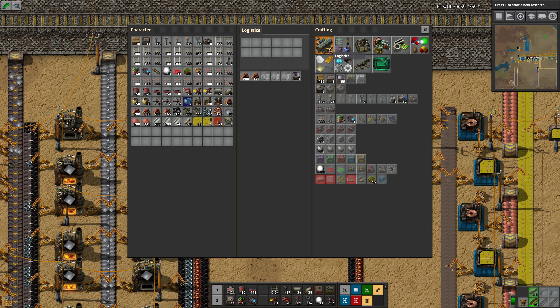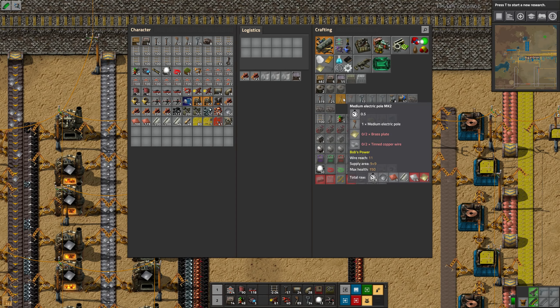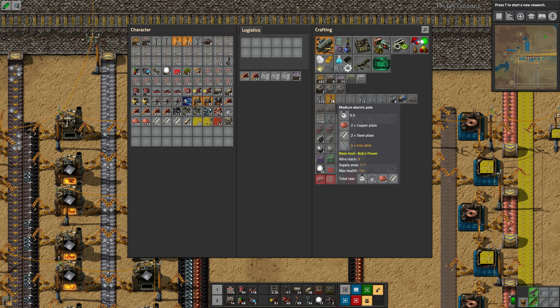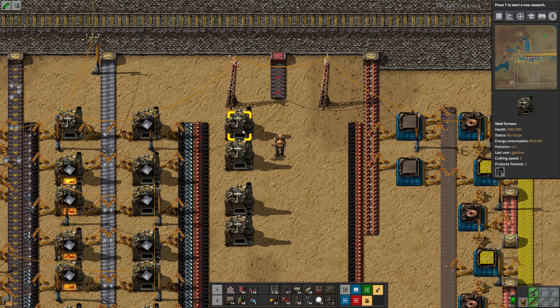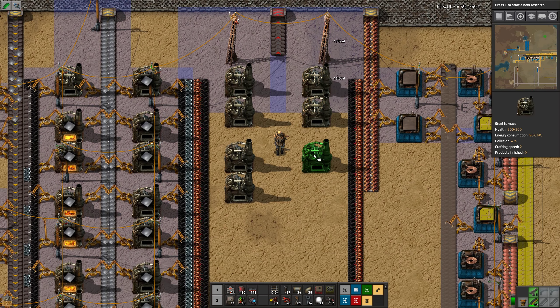I wonder if I could build level 3 power poles with a different range. Mark 2s require brass, tin, and copper wire. Wire reach is 11, area is 9×9 versus 7×7. I don't think it will make a difference quite yet.